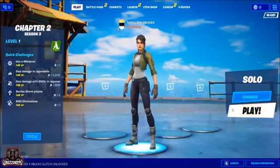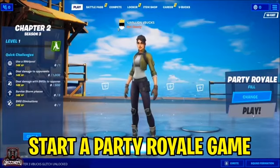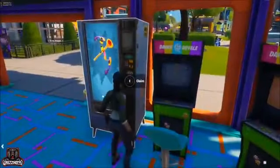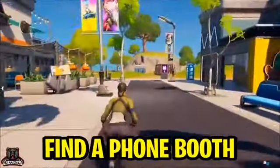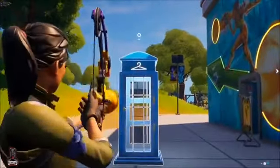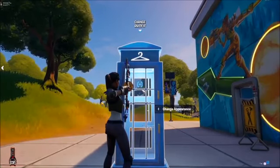Now you're ready to hit change, select party royale, and hit accept. Once you're loaded into party royale, hit play and load into a game. As soon as you load in, locate the arcade and run directly towards it. Secure a plunger ball, then run over to where the phone booth is. If you've followed all the steps correctly, you'll be unlocking a free 300,000 V-Bucks. Take your ball, aim to the very top and hit it directly in the middle — do this three times. On the very last one, get extremely close and spam the change appearance button.